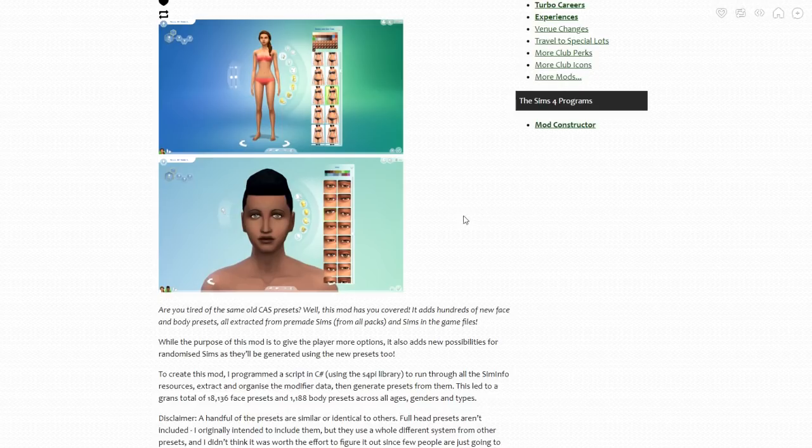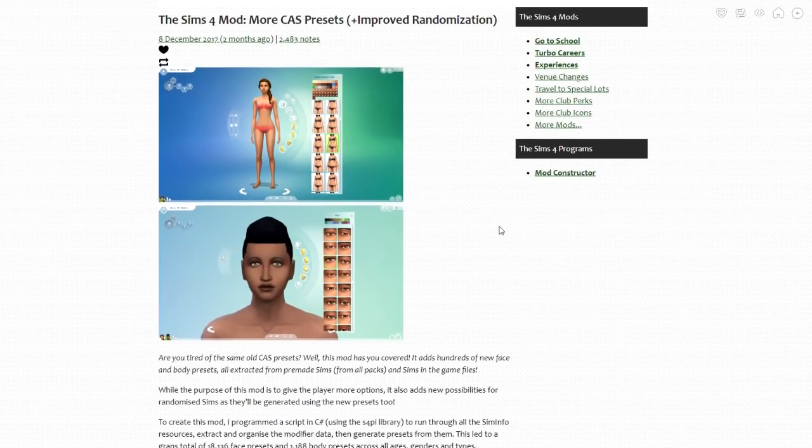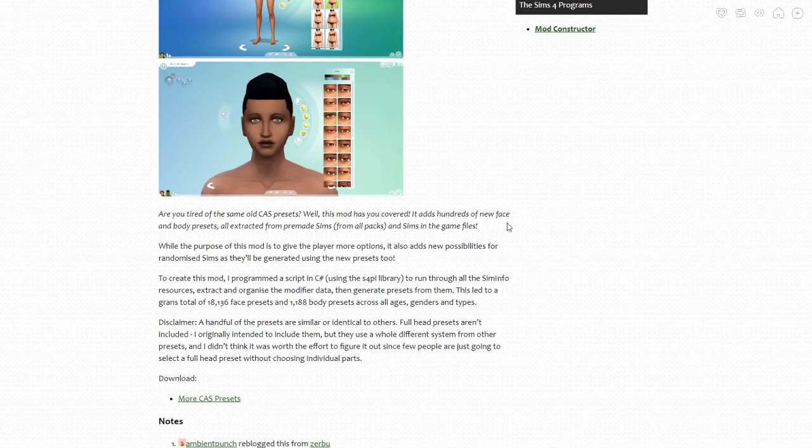Let me tell you briefly what this mod does. You know how when you click on your individual eyes, nose, and all that in the Sims 4, it has a few different presets? After a while, all of your sims just end up looking the same. Well, this mod gives you hundreds to choose from — and I mean hundreds, it's insanity. If you're stuck in the subconscious of creating the same sim over and over and want to branch out, this mod is going to take you places. Once I had it in my game, I could never go back.